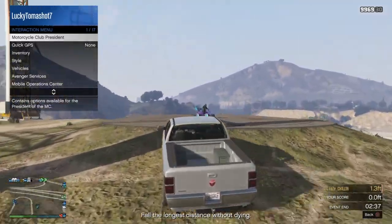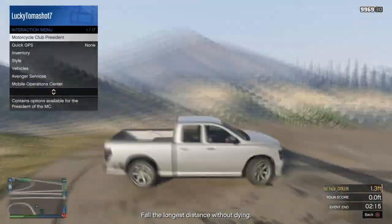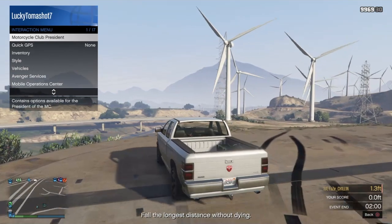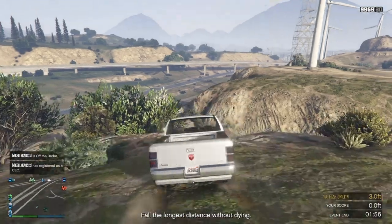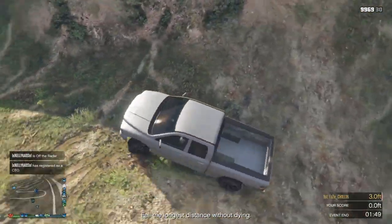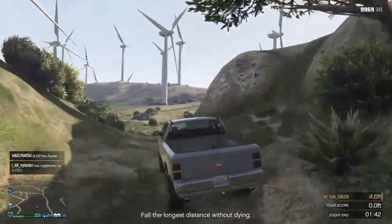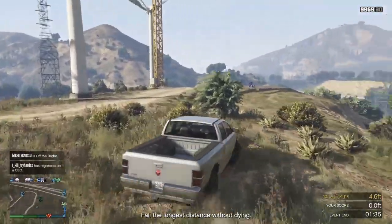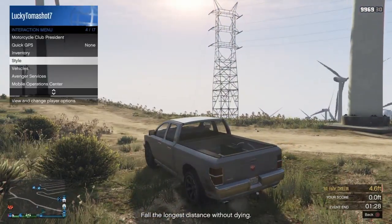I'm going to fast forward to where I actually get it. Slow this part down so you can see where my wheels are when I exit out of my interaction menu. Then you just want to go ahead and accept that alert and hurry up and drive away. If it does suck you into the facility then you have to start it all over. Now for the next part you need to call a special vehicle, and when you call for it make sure you're facing away from your facility so that it'll spawn behind you closer to your facility.